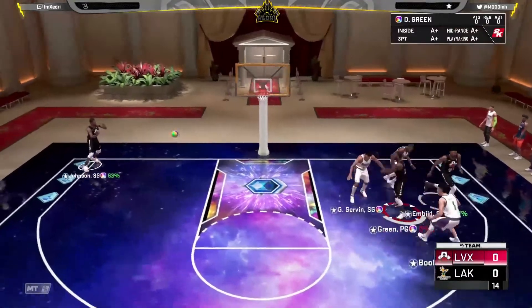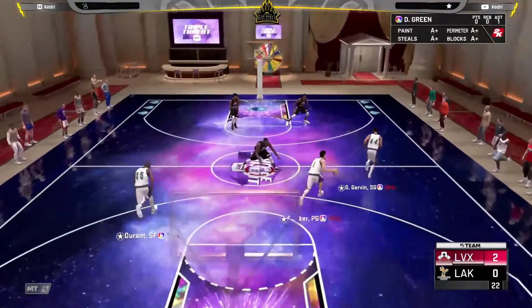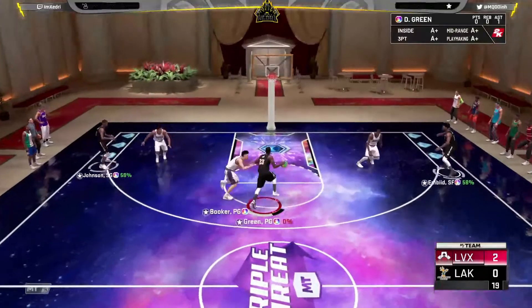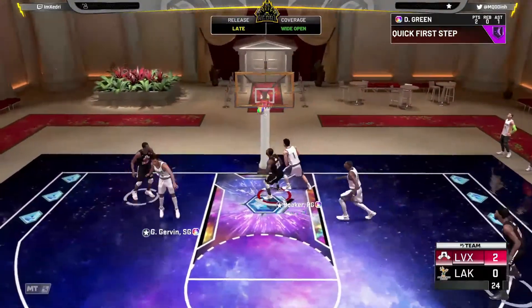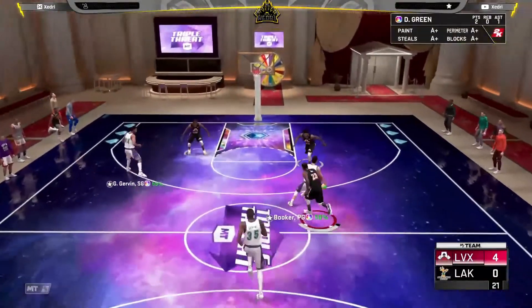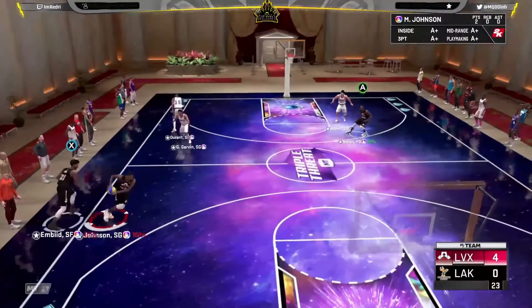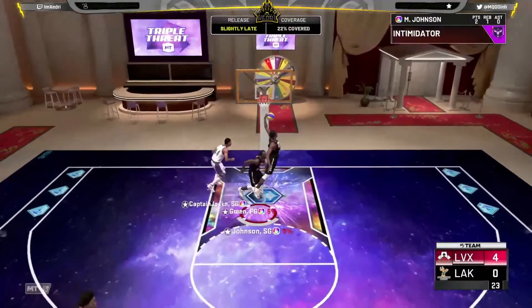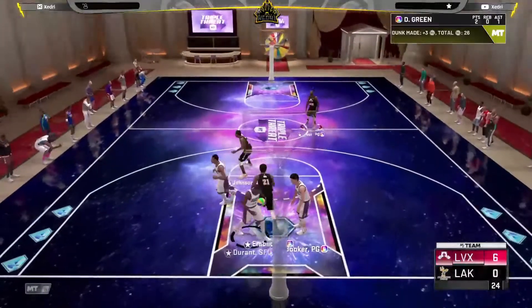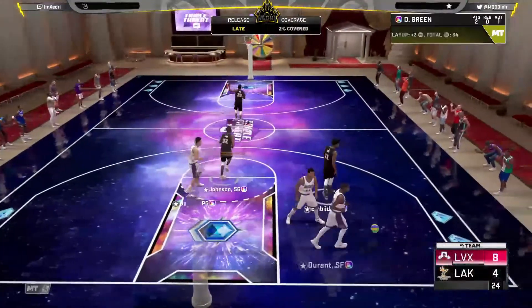They're double-teaming. I haven't shot with Magic in a second — we're going to have to score with other people because he knows what we're doing. Good steal by Joel though. I don't want to force-feed it because I force-fed the first game. He made that contested shot though — wow. Good rebound and put-back by Joel. Good hop step too, we're going to have to get a little cheesy.